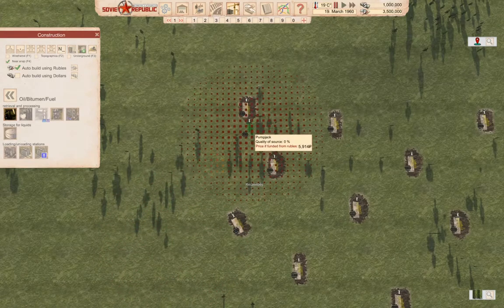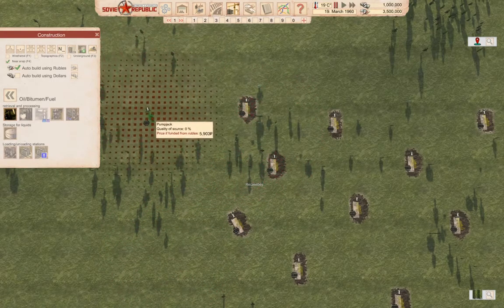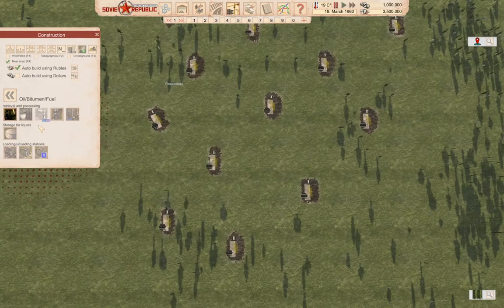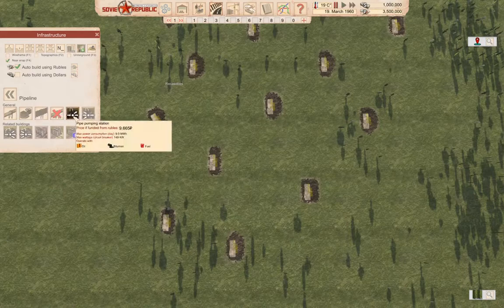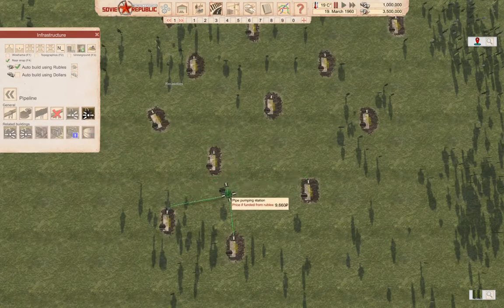We have an oil field now. We need to collect all of this and that's going to require some pumping stations, so we're going to need pipes - pipeline, three inputs, one output.